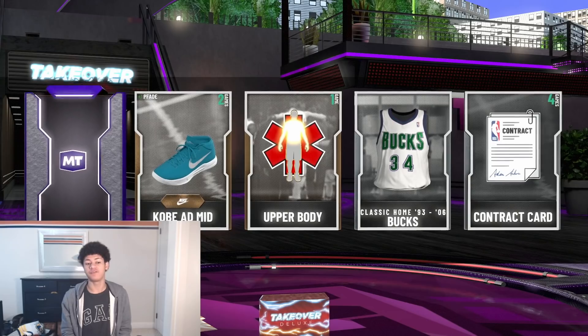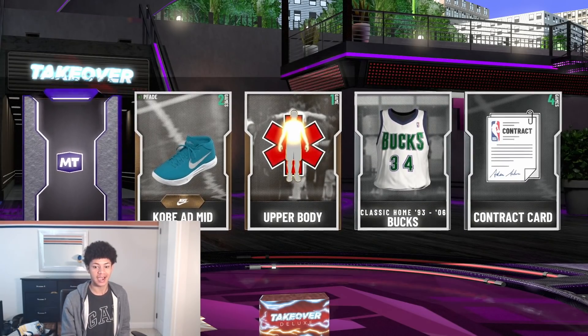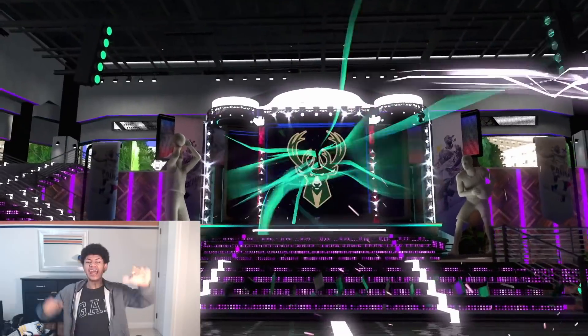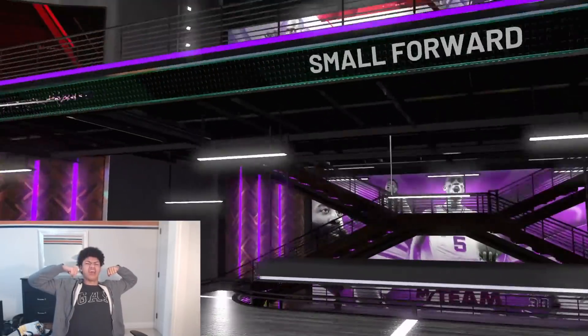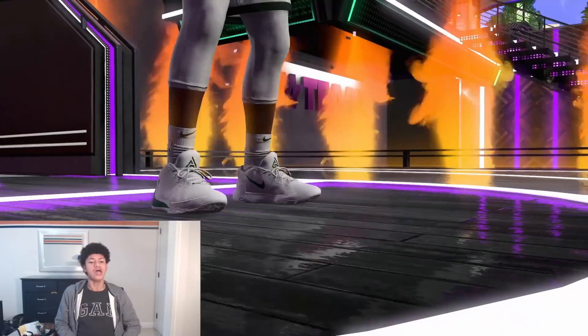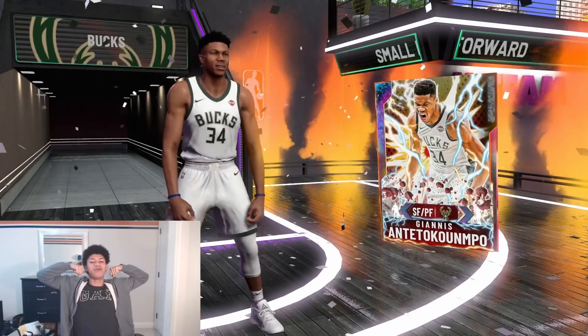Around 10 packs later, after pulling Opal Chris Bosh again, we have another Galaxy Opal pool. I'm low-key feeling good about this one. Let's go — it's green! It's Giannis! Let's go! That's what I'm talking about 2K! No more Kidd, no more Bosh — Giannis! That's what I'm talking about!